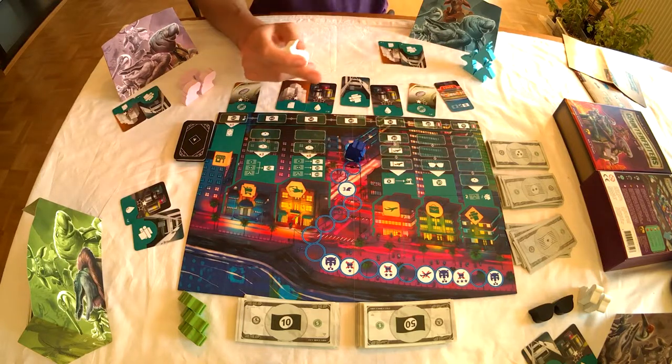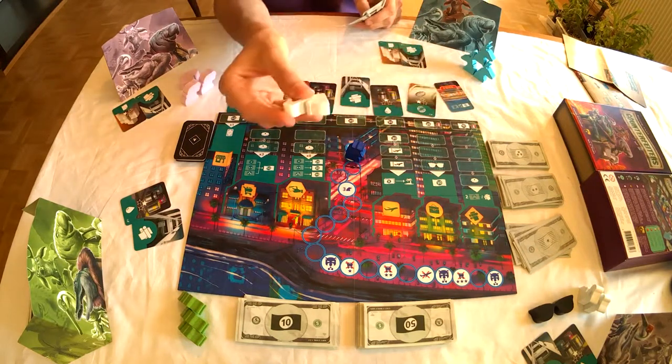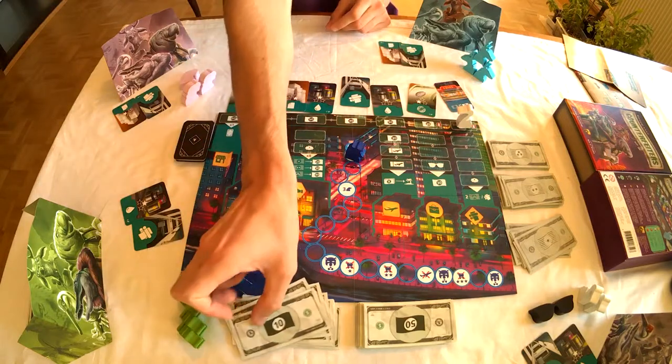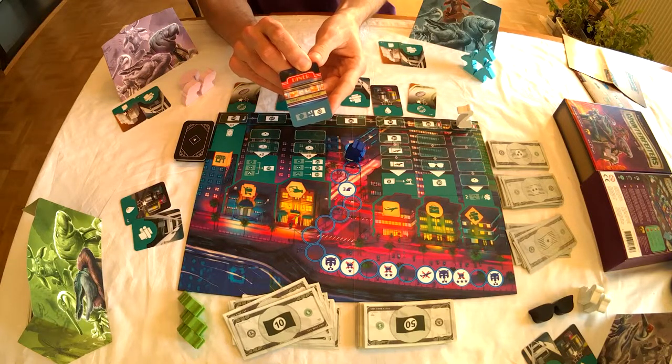I've started, so I have 20 dollars. I'm going to buy a diner. I place my pawn on the corresponding spot and I pay the amount to the bank. I get my card. The card must be placed in front of me so that everybody can see it.